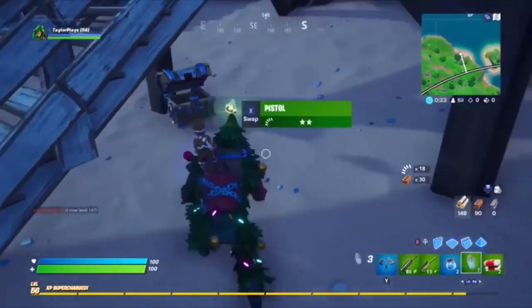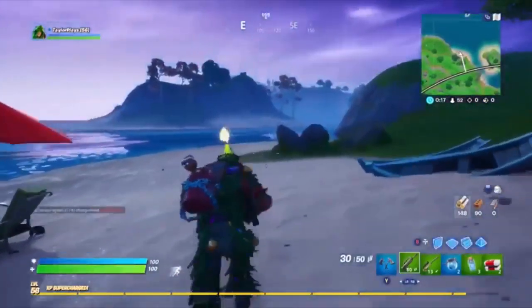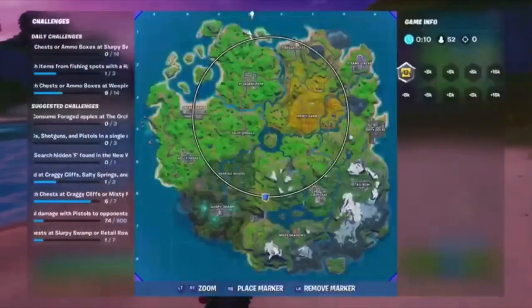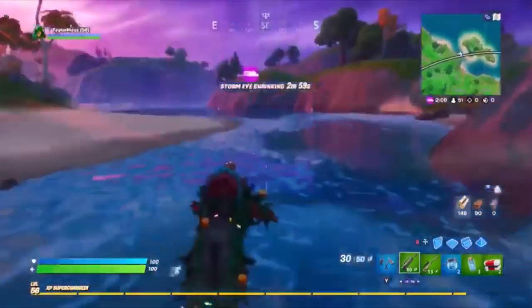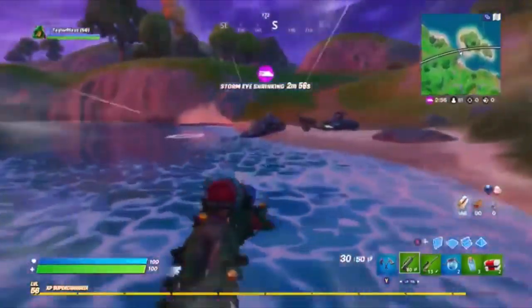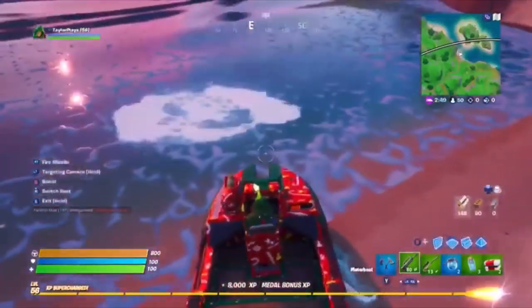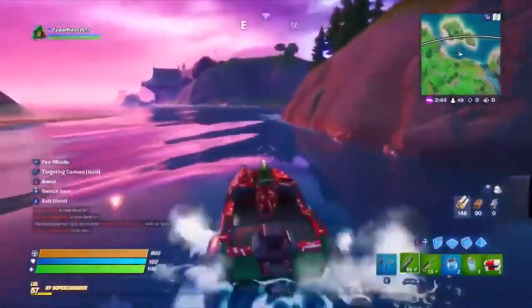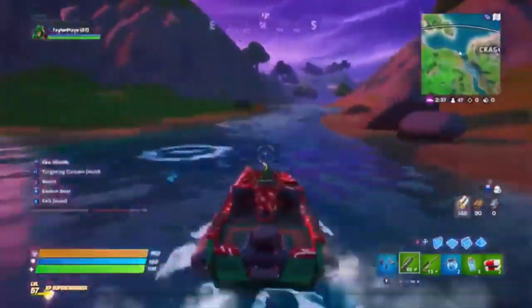We'll take that small shield potion and swap out the pistol because we're not going to use a pistol. Now, rather than walking, we can head back to where that little truck was, get the boat and go more into the circle — head toward main planes, look for better weapons. But we're doing quite fine at the moment: 100 health, 100 shield, and no one around. The boat has missiles too, quite handy. I've got my nice Christmas stuff on still — I know it's nearly February but keeping it Christmasy, why not?